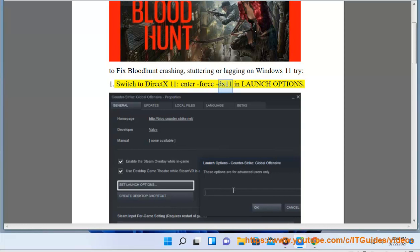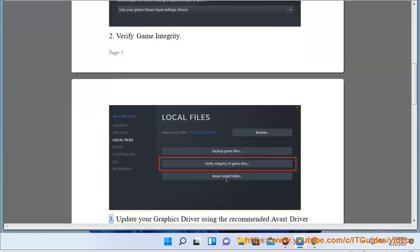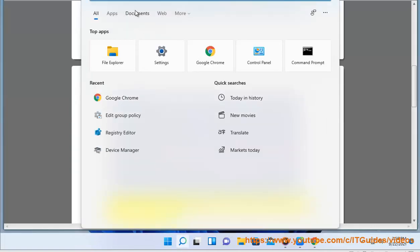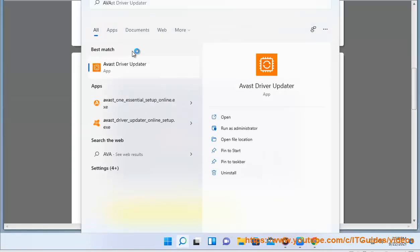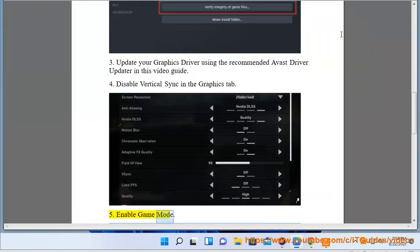1. Switch to DX11 — enter Force DX11 in launch options. 2. Verify game integrity. 3. Update your graphics driver using the recommended Avast driver updater in this video guide. 4. Disable vertical sync in the graphics tab. 5. Enable game mode.